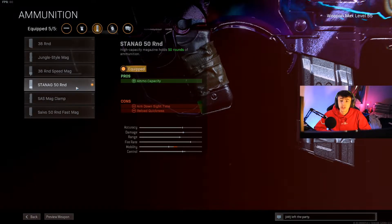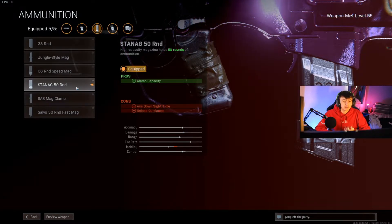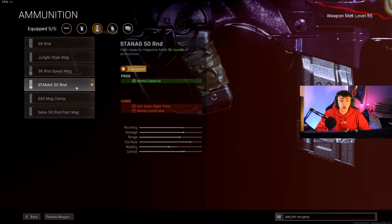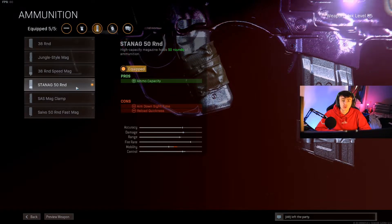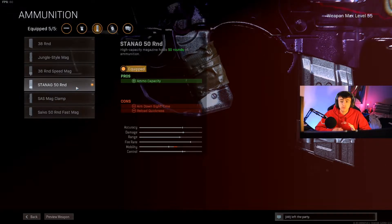For the magazine we're going with the standard 50 round mags. The fast mags got a really big nerf, especially for the FFAR — the ADS time and mobility speed are both very slow with fast mags on. So just run the standard 50 round mags and you'll be absolutely fine.